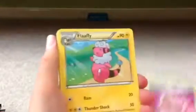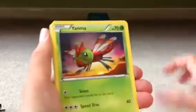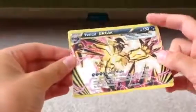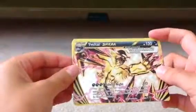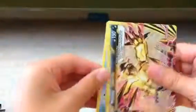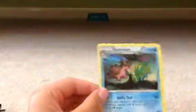Okay. Klefki, Pokepuff, Flaffy, Sneasel, Meowth, Yanma, Fletchling, Marie. Oh! Yveltal Break in my first pack! Oh my gosh, that's a really great attack. And my rare is a Gastrodon — not holo. But I pulled an Yveltal Break in my first pack.